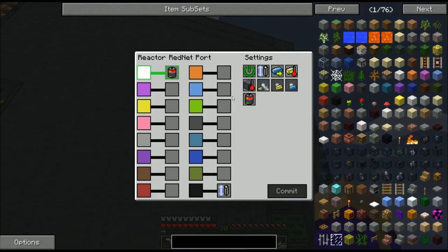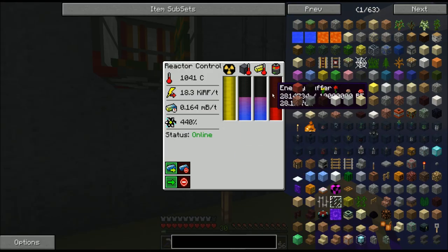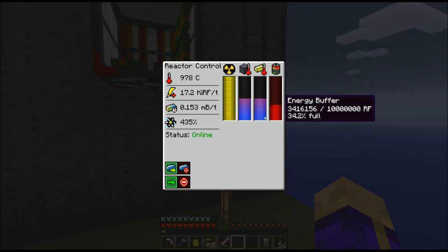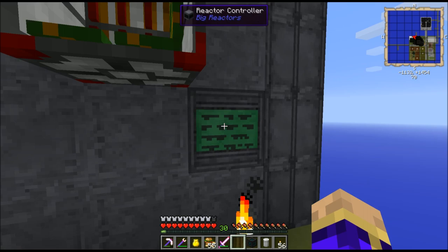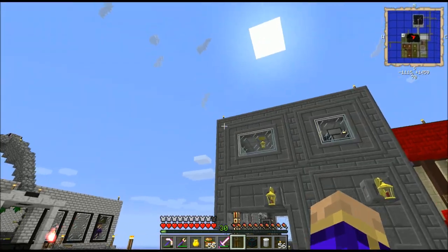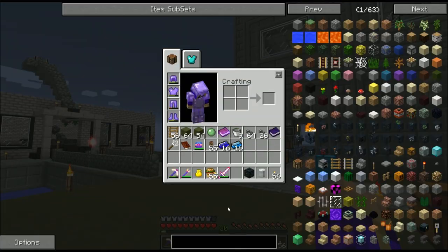Let me make sure this guy's still good. Yep. So if you break the reactor, you have to come down and re-enable it. But as you can see, it's already self-regulating again. So I want to use all of the new energy production I have, and to do that, I have a particular device in mind.